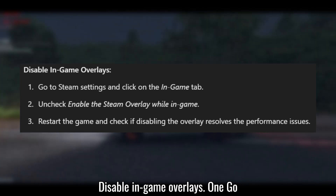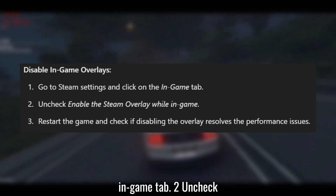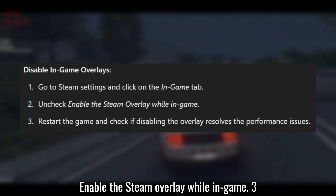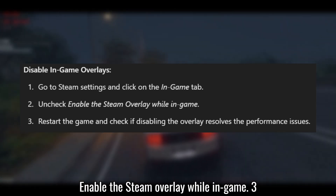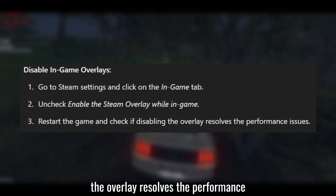Solution 5: Disable in-game overlays. Go to Steam Settings and click on the In-game tab. Uncheck Enable the Steam Overlay while in-game. Restart the game and check if disabling the overlay resolves the performance issues.